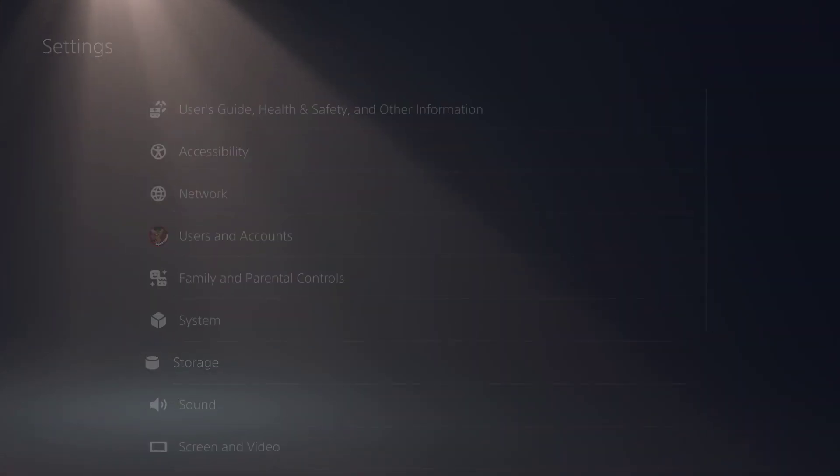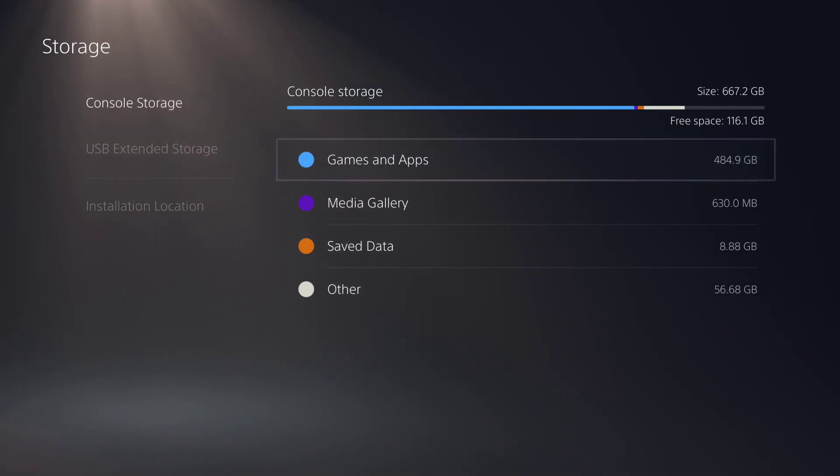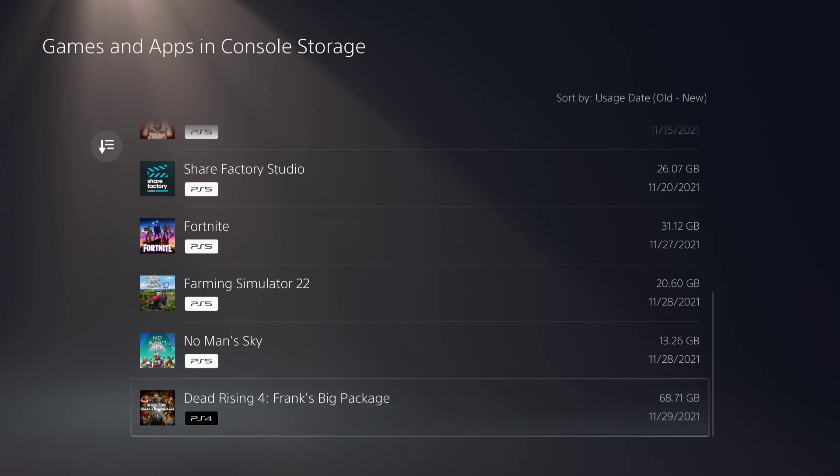Let's go into our Settings and I'm going to show you that we are still here — Console Storage. And on the Console Storage you will see, probably down at the very bottom right here, Dead Rising 4 Frank's Big Package PS4 game.